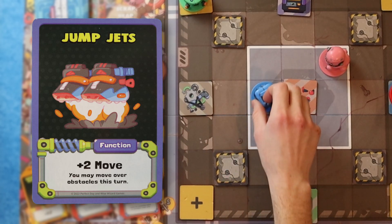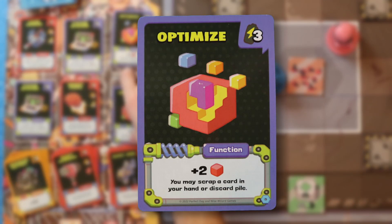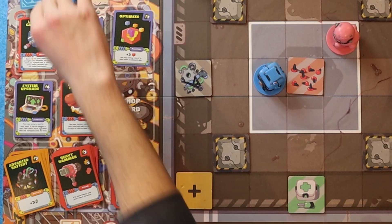I play Jump Jets to move two. I want to try and get some victory points, but I still want to improve my deck. So I'm going to spend three energy for Optimize. I'm missing out on an attack, but I'm improving my deck, so that's a good trade. And refill the shop.